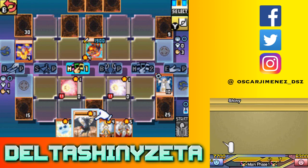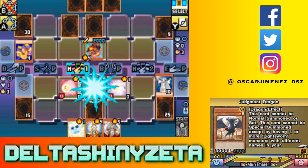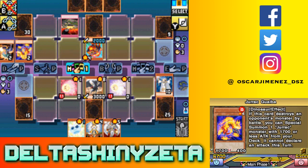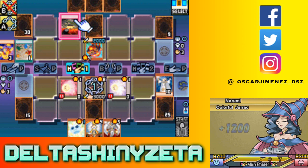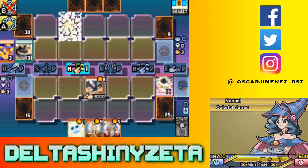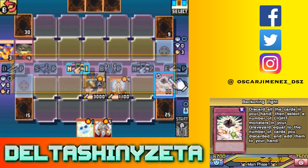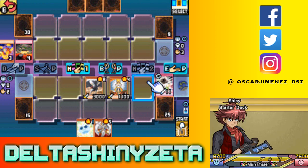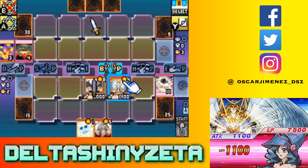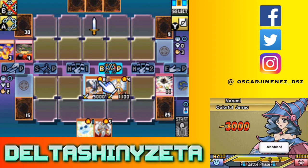I'm gonna special summon Judgment Dragon and then use the effect of Judgment Dragon to pay 1000 to nuke the whole field. What the hell is this? Oh, that's fine. Unless Tyranno Infinity comes around, that's gonna be crazy. Pretty good turn! I'm gonna go ahead and summon Honest as well to do some bonus damage. I can bring out Plague Spreader Zombie. Attack at 1100, then 3000 with Judgment Dragon - that puts you at 3400. End the turn, mill four more.